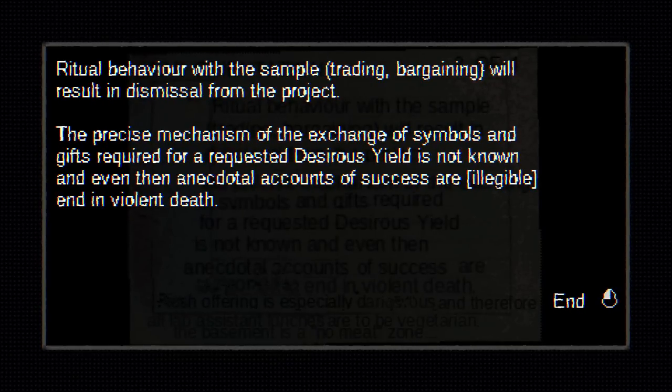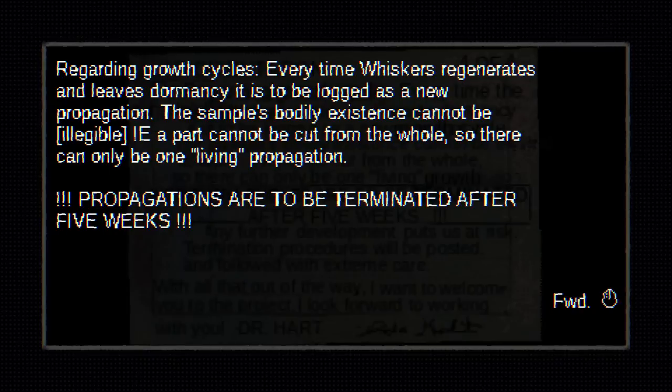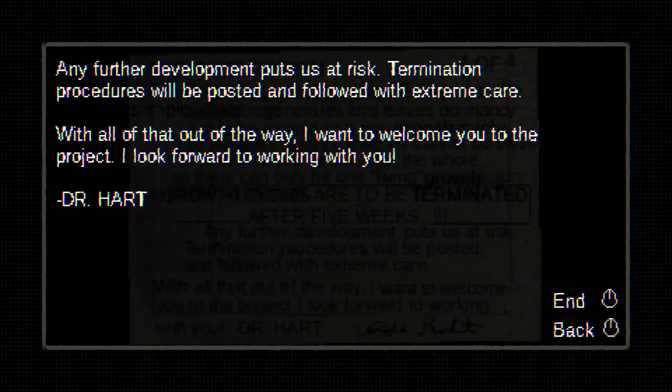The precise mechanism of the exchange of symbols and gifts required for a requested desirous yield is not known, and even then the anecdotal accounts of success are ended in violent death. Regarding growth cycles: every time Whiskers regenerates and leaves dormancy, it is to be logged as a new propagation. The sample's bodily existence cannot be divided — a part cannot be cut from the whole — so there can only be one living propagation. Propagations are to be terminated after five weeks. Any further development puts us at risk. With all of that out of the way, I want to welcome you to the project. Look forward to working with you, Dr. Hart.